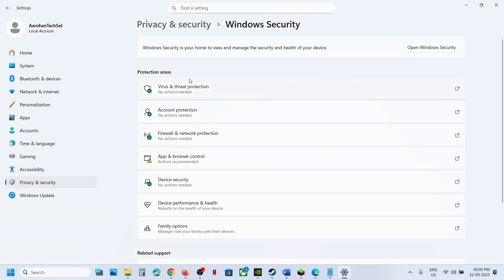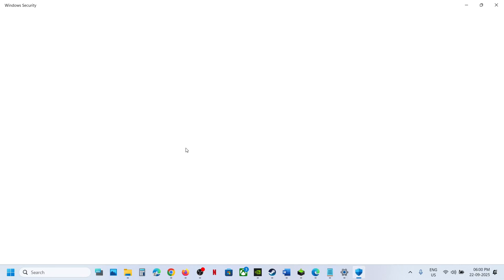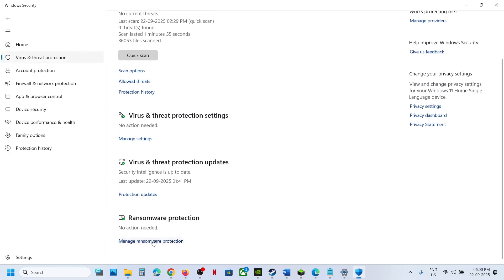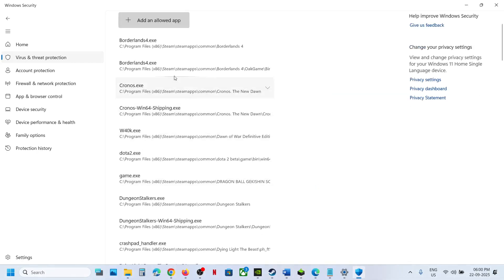Once allowed, launch the game and check. If that doesn't work, go to Privacy and Security once again, then Windows Security, Virus and Threat Protection. Scroll down to the bottom and you will see Manage Ransomware Protection — click on it, then click on Allow an App Through Controlled Folder Access, and click Yes to allow.